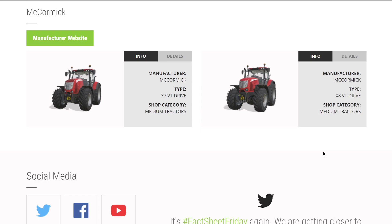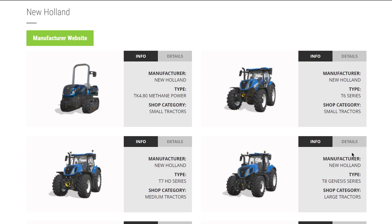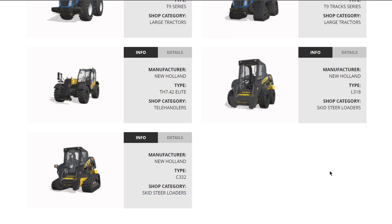The brand McCormick, as we saw from the fact sheets last week, brings the X7 VT Drive and the X8 VT Drive - great medium tractors. From New Holland we have their TK480 Methane, the T6, T7 HD, T7 Genesis, as well as the T9 and T9 with tracks, two forklifts, a skid steer, and a telehandler. That's six, eight, nine base game vehicles - that is a lot.